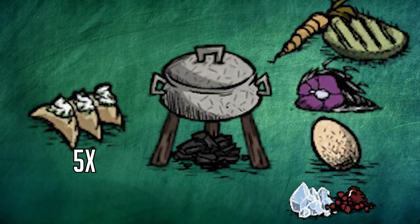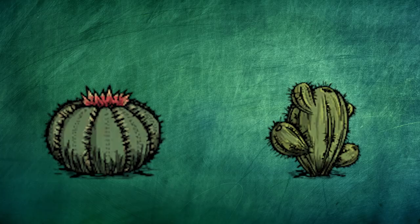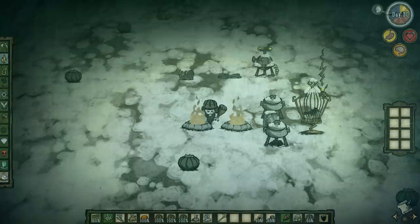We'll also want healing food. Using the crockpot, make 5 pierogi. The recipe is 1 vegetable, 1 meat, 1 egg — which you can get from feeding meat to a bird in a birdcage — and 1 filler that isn't twigs. This will be enough to heal 200 HP. For vegetables, my favorite is cactus. If you're not in the desert, you'll probably want to go pick some carrots.